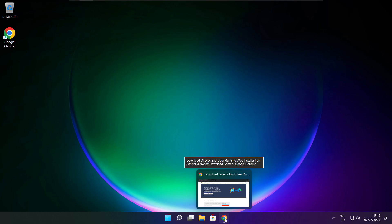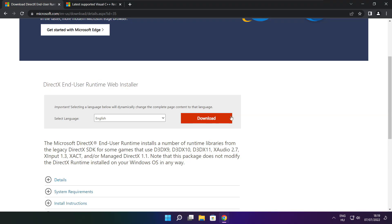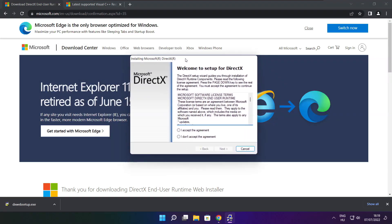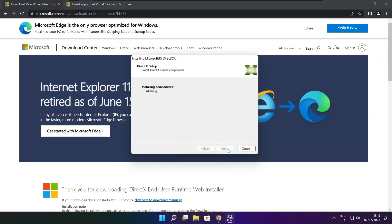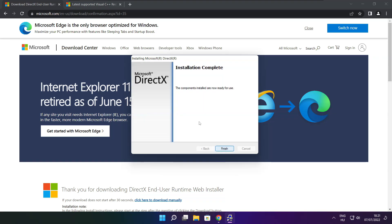Open an internet browser and go to the website — link in the description. Click download. Install the downloaded file. Click I accept the agreement and click next. Uncheck install the Bing bar and click next. Click next. Installation complete — click finish.